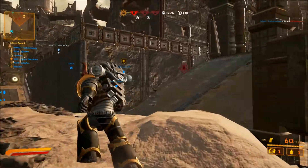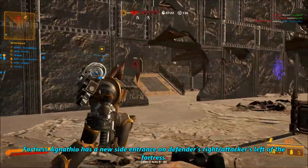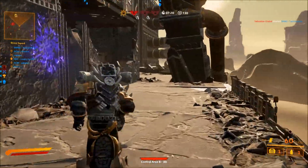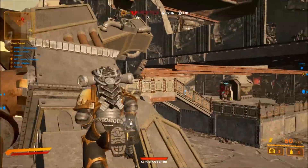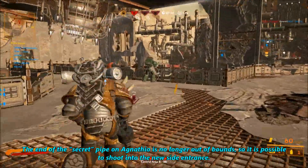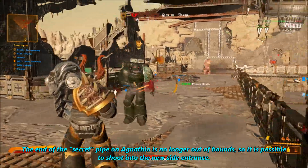The next change is that Fortress Ignatheo has a new side entrance on defender's right slash attacker's left of the fortress, which should be pretty cool to see. We also have another Ignatheo change where the end of the secret pipe is no longer out of bounds, so it is possible to shoot into the new side entrance.